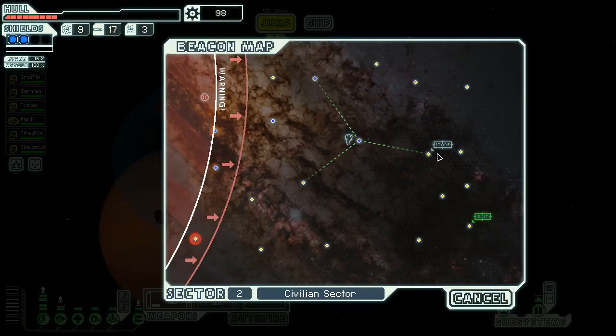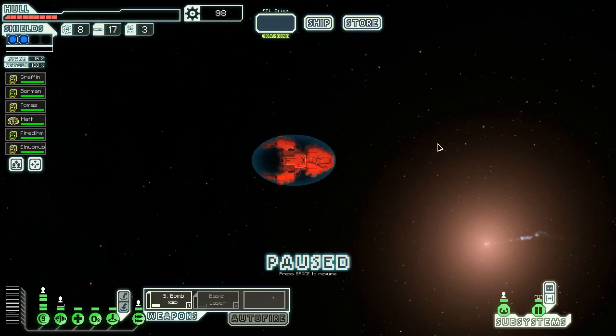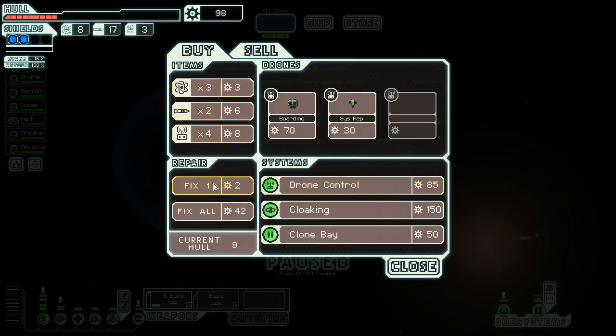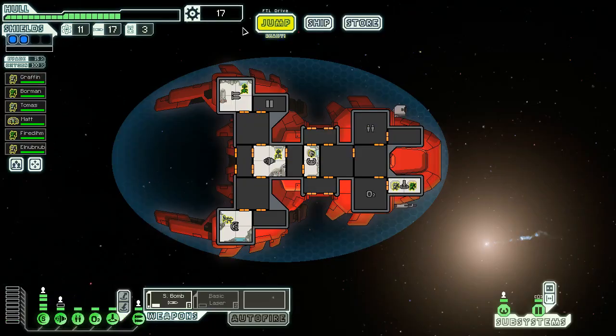Two fuel for two drone parts is a bad deal for me. There's a store — 98 scrap. We need to heal ourselves up and then we'll take our picture with Nick Lachey because we're apparently one of his bandmates. We have a clone bay — that's what we want. We don't have anything to sell, so we pick up hull repairs — 50, 50, 50 — and I'm gonna buy some fuel, then pick up the clone bay instead of the med bay. I like it a lot.